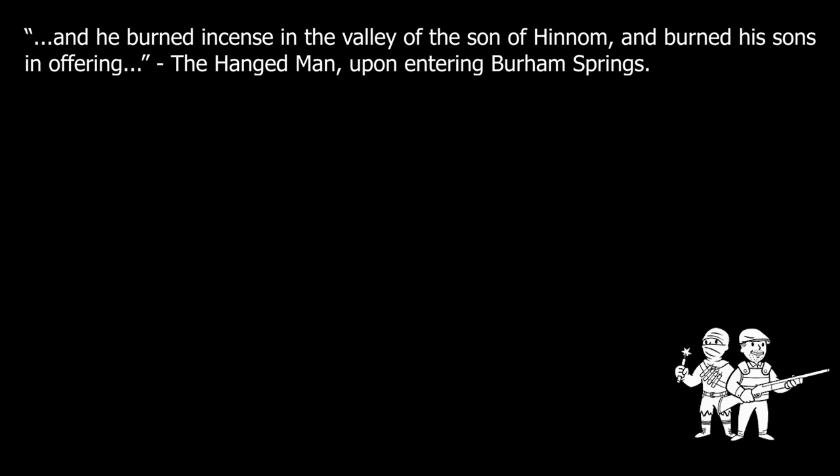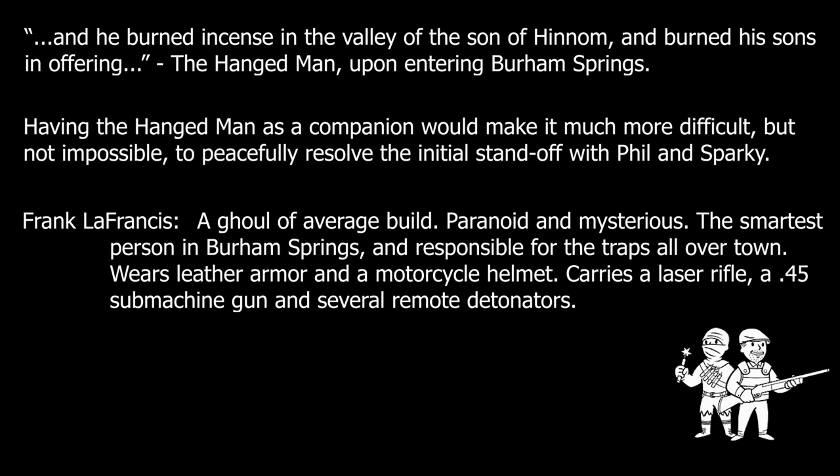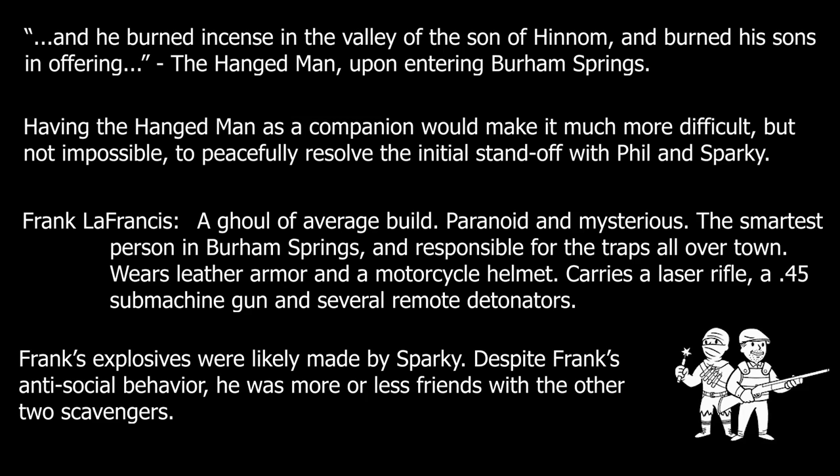When first encountered, Phil would fire off a warning shot with his pump-action shotgun, loudly ordering the player to put away their weapons. If the player was traveling with the Hanged Man, the confrontation would almost certainly result in combat, but if the player cooperated with Phil's demands, they would be able to trade with him and even acquire a minor quest. The third member of the group was the ghoul Frank LaFrancis, quite possibly the most paranoid and antisocial member of the salvaging team. Frank didn't trust anyone, not even the other salvagers, though he would still come to their aid if a fight broke out. He would be willing to trade with the player out of necessity, but with notably higher prices than Phil. Frank was very dangerous, armed with a laser rifle and a .45-caliber submachine gun, as well as an assortment of detonators linked to explosives scattered all over town.